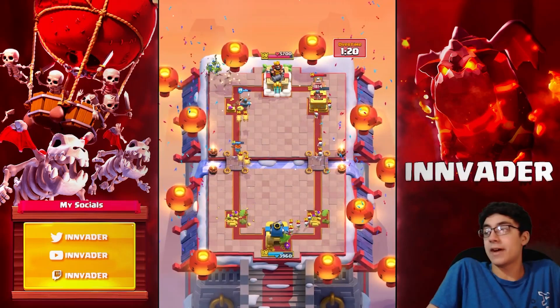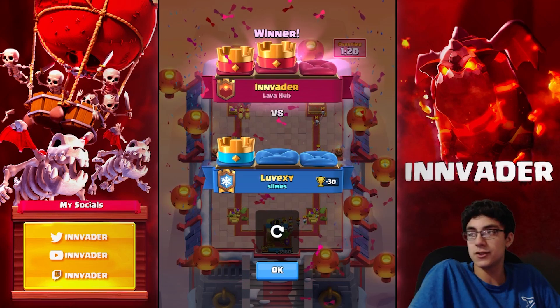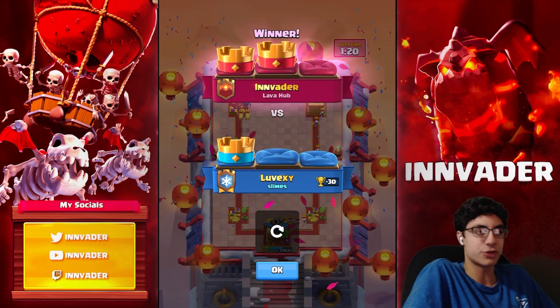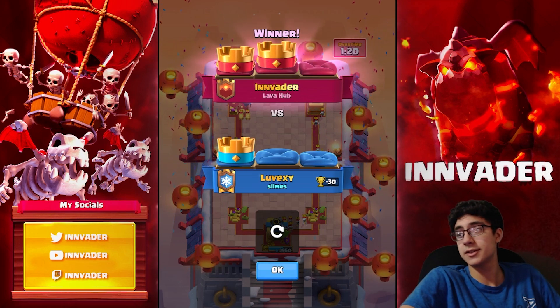The Inferno Dragon — I can't stress enough how much I love the Inferno Dragon right now. It feels so good. You can use it as a secondary win condition, you can defend big pushes with it, and you can get so much value. In decks where they don't have a reset, it's just a great card, especially in this deck.